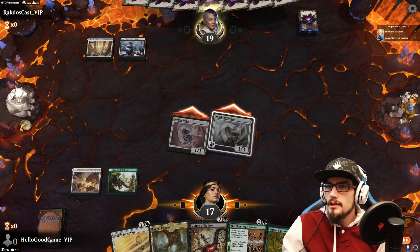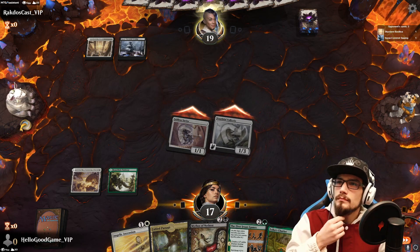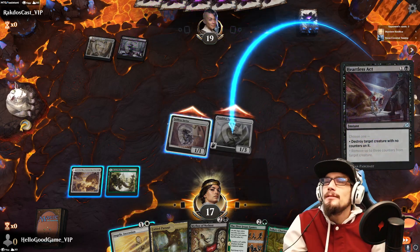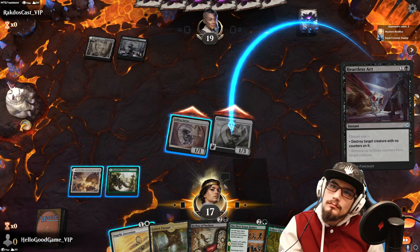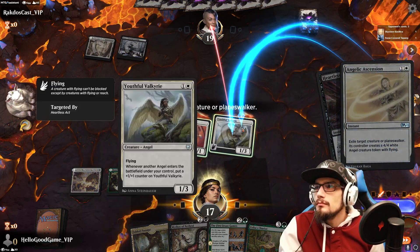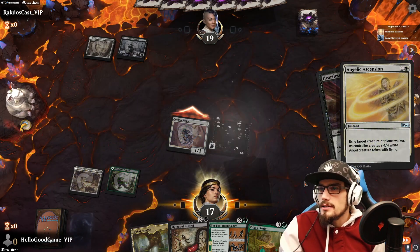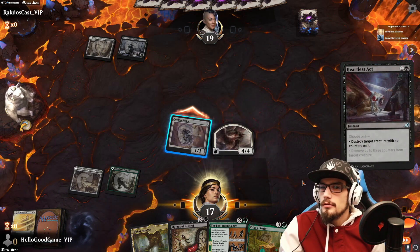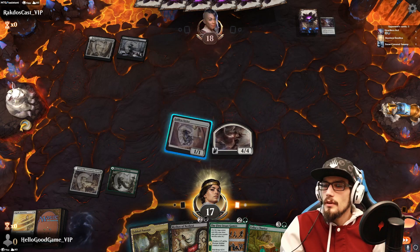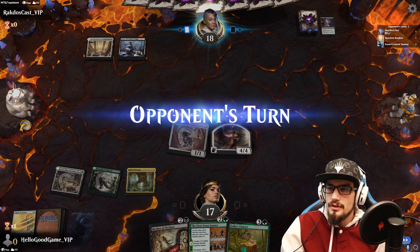No land does suck. Let's interrupt the Heartless Act — grab a 4/4. Hit for 1. Land in play — we can still protect the Angel with the Selfless Savior.